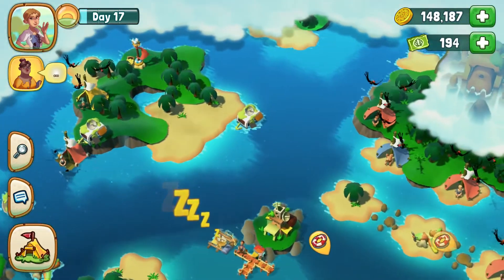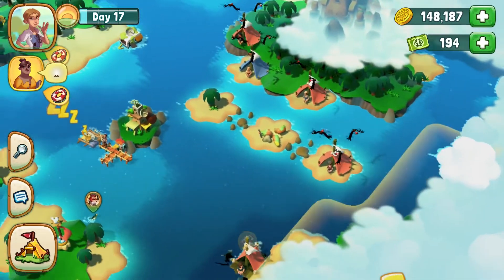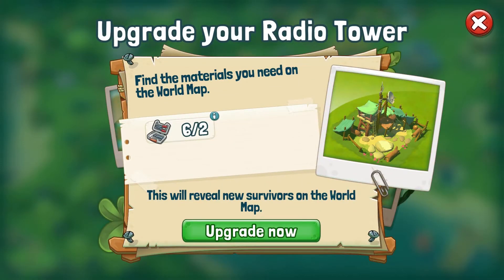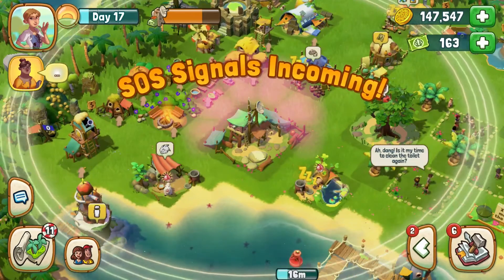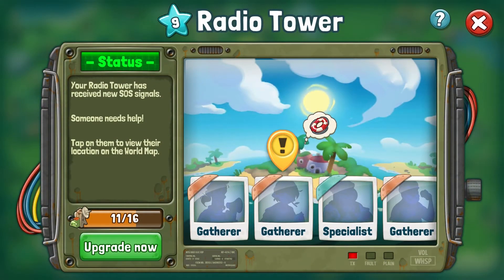An upgraded radio tower signal becomes stronger and therefore picks up signals from survivors that are further away or in harder to reach places. It may also be needed to upgrade your lighthouse to be able to reach them. Great job! We have picked up new signals — tap on them to locate their position on the world map.